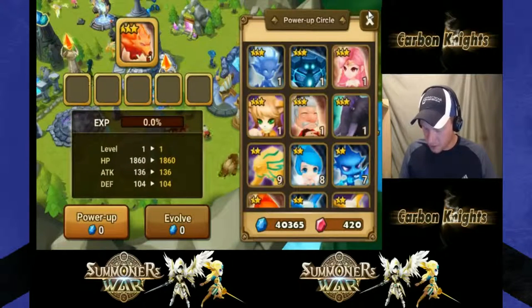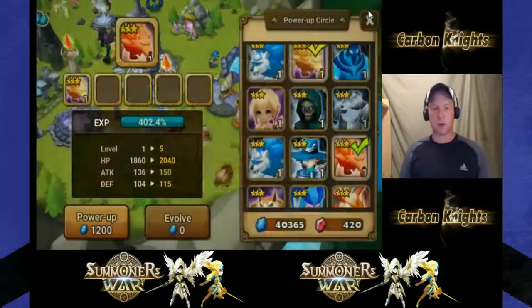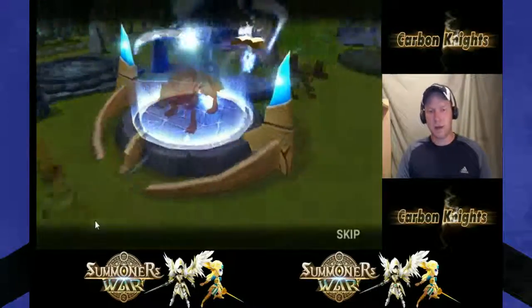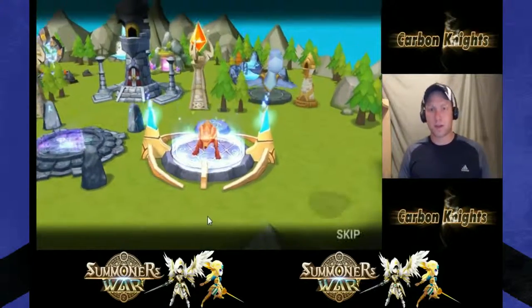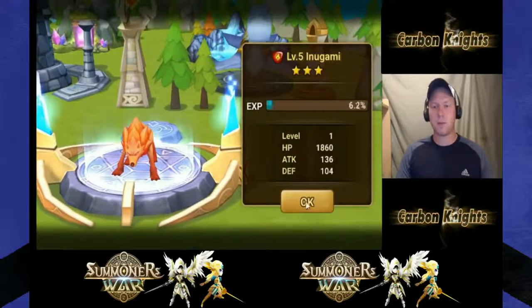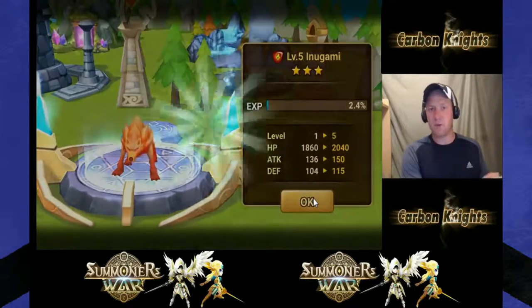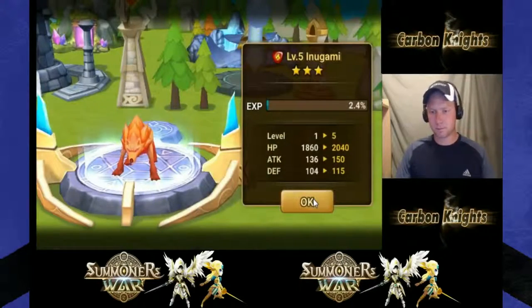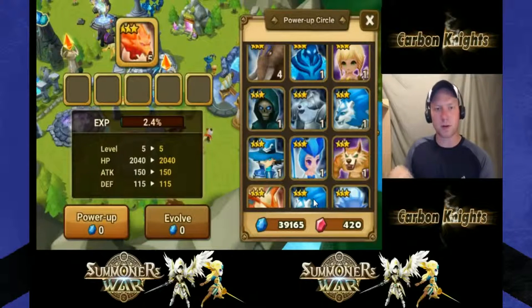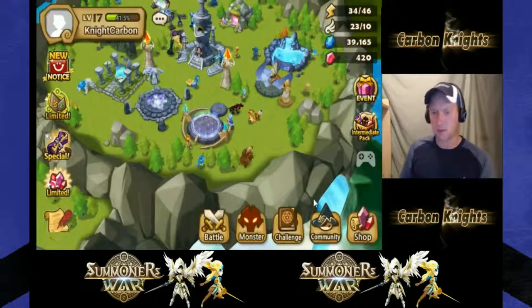I want my fire Inugami to get the skill benefits of the wind Inugami. Using the power up method instead of evolve means I don't need him to become the next star level - I just want the skill. The evolved method is by far the most efficient, but the power up method works when the monster you want to evolve isn't available as food.